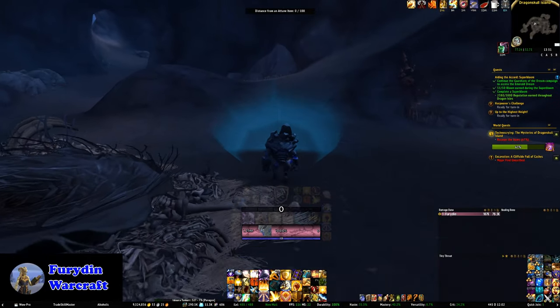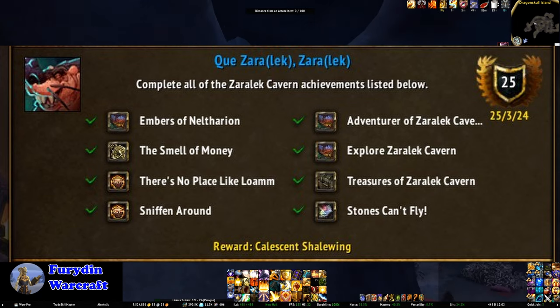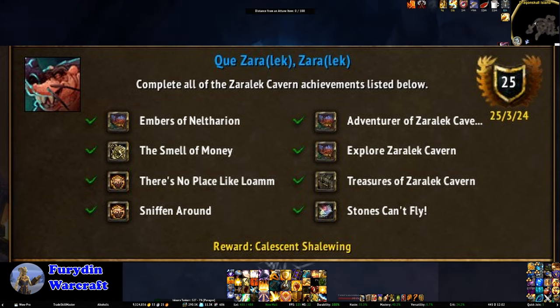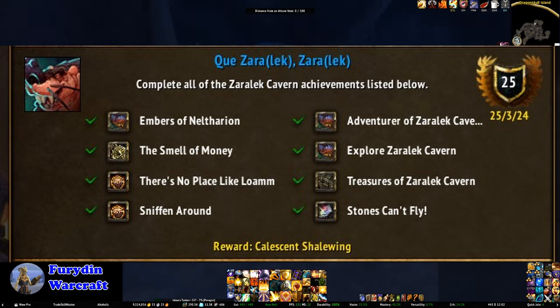Kizaralek is the meta for the Zaralek Caverns. Embers of Neltharion just requires that you do the 10.1 storyline — just follow the campaign quests starting with Hidden Legacies that you can pick up in Valdrakken. The Smell of Money requires 200 Unearthed Fragrant Coins, which you can get from doing the rare public events throughout the zone, or from the Researchers Under Fire event — the latter gives 20 to 60 coins, so if you're patient that's probably the easiest way to do it.